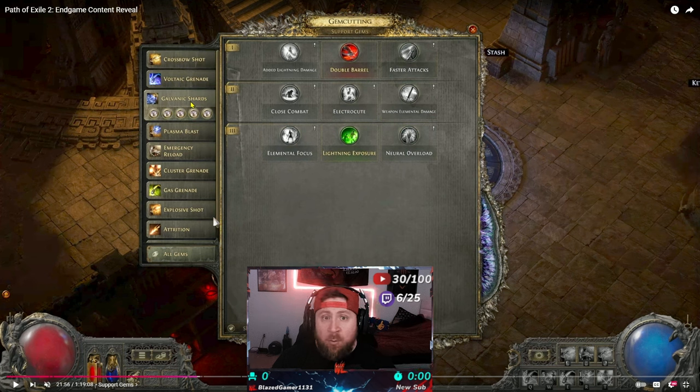One additional mechanic: each additional support gem you link to a skill gem will increase the attribute requirement by five. So with your fireball gem, if your dexterity requirement was at least 10, once you add a support gem you'll need at least 15 dexterity to use that gem. Very straightforward.